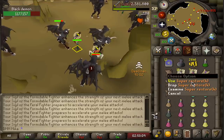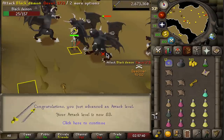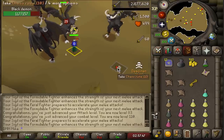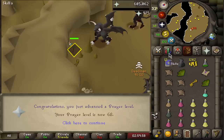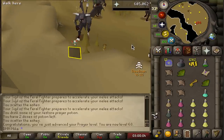Supply drop: 12 strength pots, 9 restores — pretty solid, one of the better ones. 83 attack, 110 combat! Now I need to be a bit careful because I don't want to hit 111 just yet — I want to make sure I go through the breach first. 68 slayer; my combat is still okay. I think I can get two more levels but just to be safe I'll stop here.